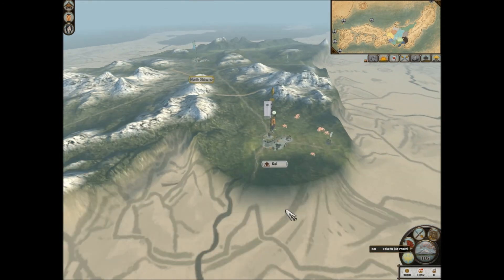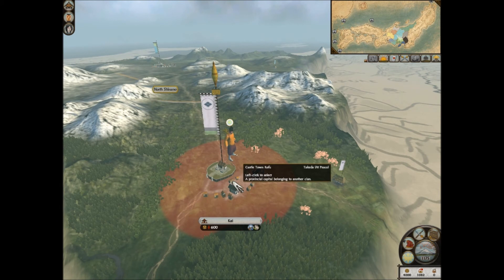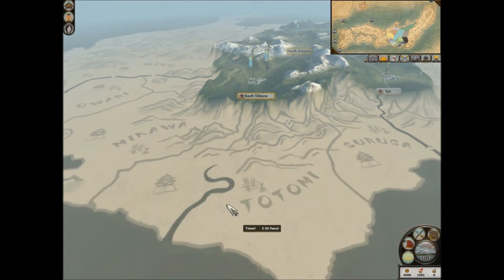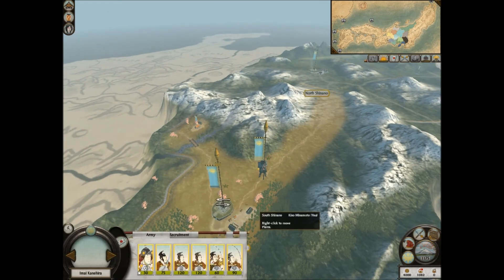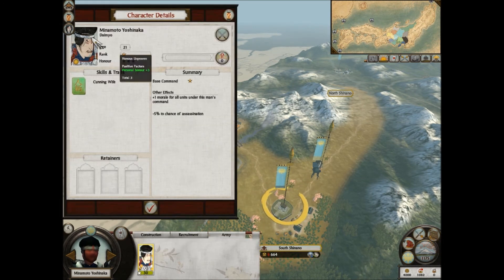It's going to be kind of fun to try and recreate the original Shogun 2 campaign - so in Kai, like the Takeda were horse guys, we'd get some horse buildings in there so it could eventually become the Kai we know, and make other provinces into markets and so on. Our army here has Minamoto Yoshinaka - he's the quintessential, heroic samurai. He's what people think of when they think samurai - Minamoto Yoshinaka is that guy.